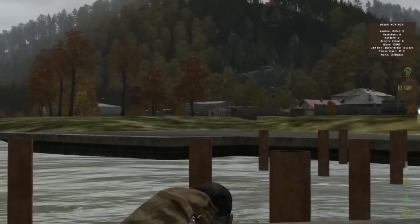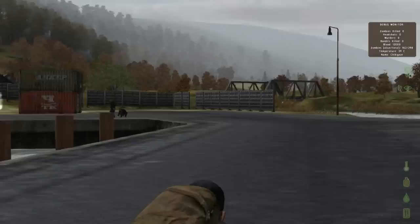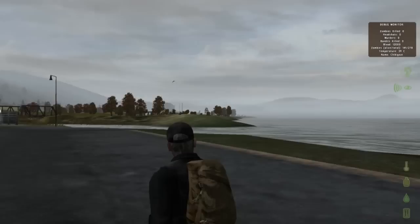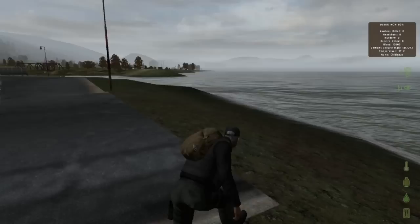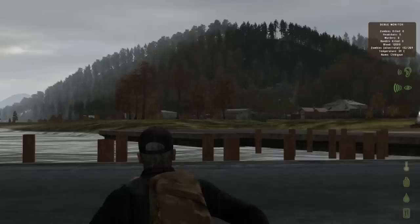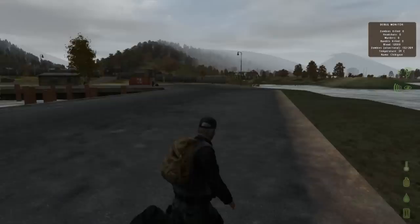One more thing: if you see a crawling zombie, it could just mean it crawled under a fence, but it could also be a warning sign — players can shoot the legs out of zombies. Also, if you're far away from a town and you look with binoculars and see zombies, that means there's somebody around there, because zombies only spawn when players are nearby. Thank you guys for watching — my name is ChibiGoat, please subscribe if you want to see more, and feel free to follow me on Twitter.